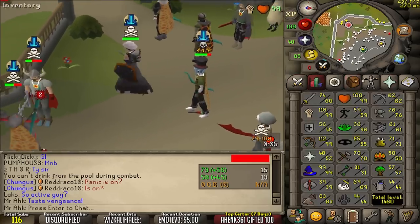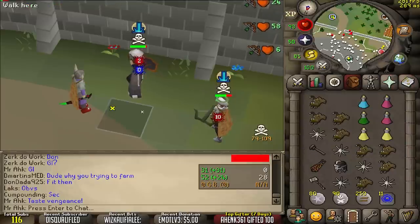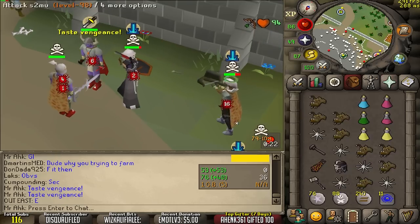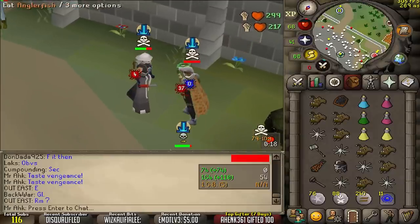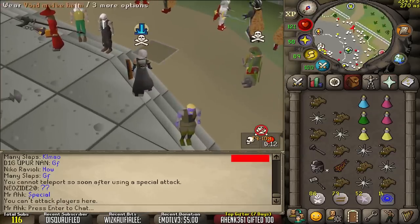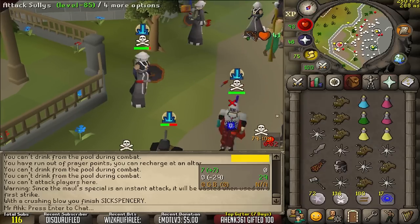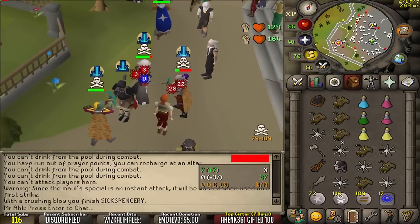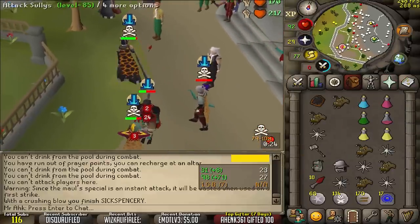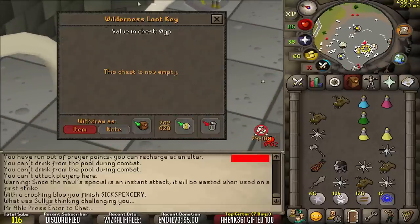He popped up himself, I'm just gonna zero it. Unlucky. Good fight. Loot 1.1 mil, not bad — we got the gmole cash in there. Good fight. Do I think he thought that I had a spec left? Let's go — 2.4 mil, let's go! It's adding up, little bit by little bit.